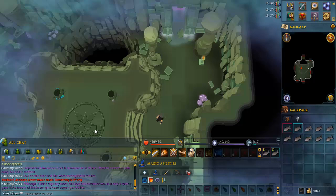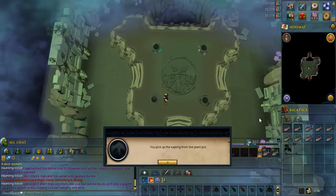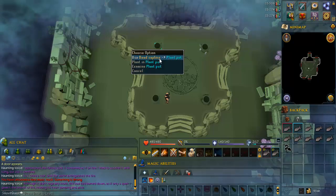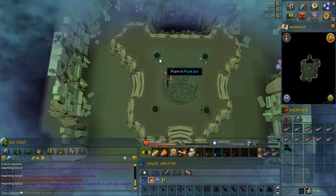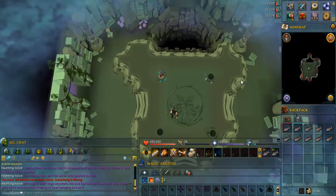Go to the middle of the room again and take the sapling from the pot. Put it in the pot to the northwest, and go through the door to the southwest.